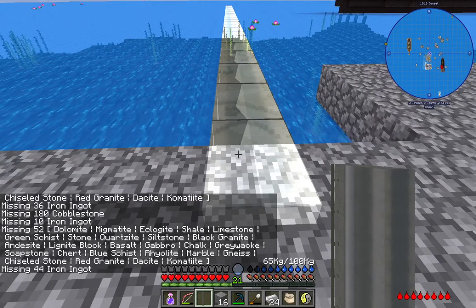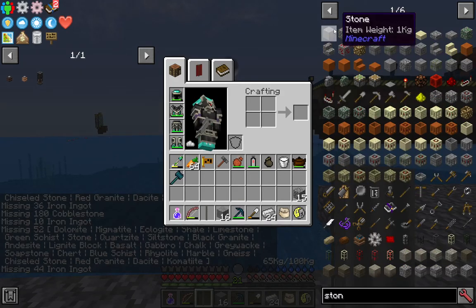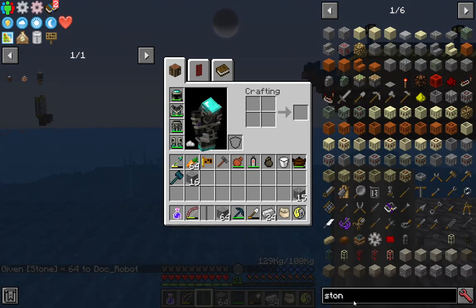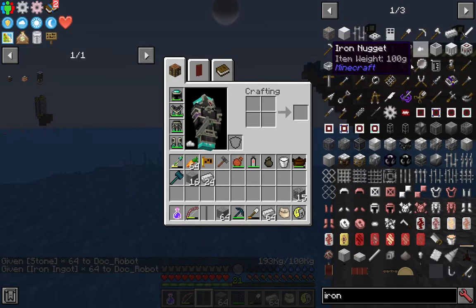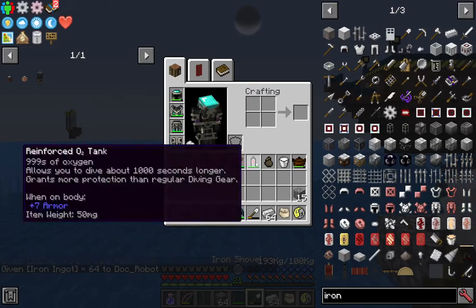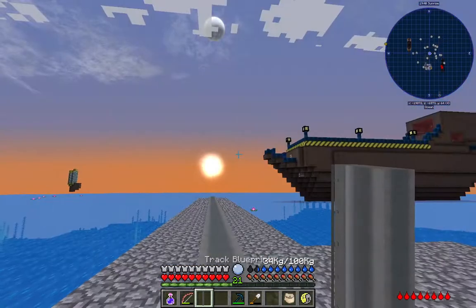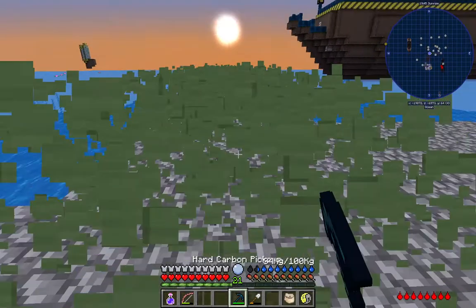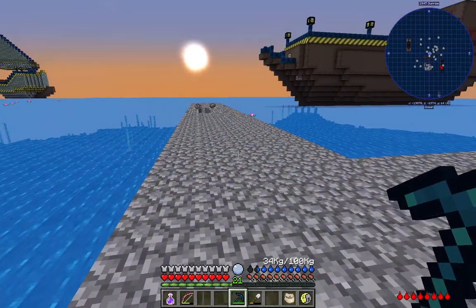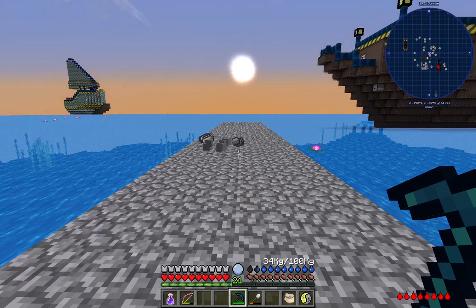It's looking like pretty much a stack of smooth stone and pretty much a stack of iron, and quite a lot of cobble. But I can then place down a very long platform. And that is how you can relatively easily and quickly build large structures in JBTA.